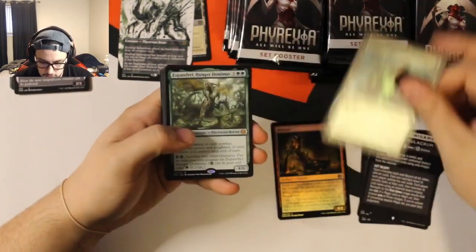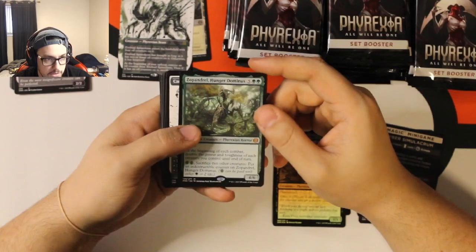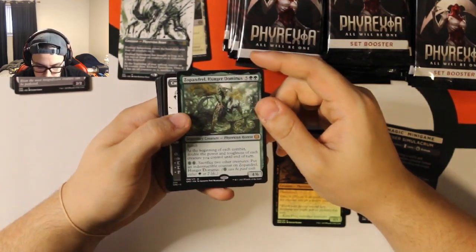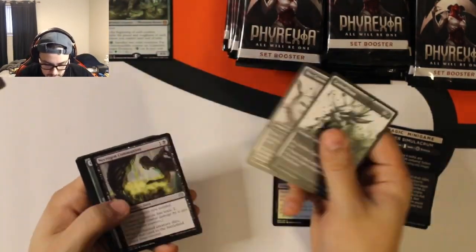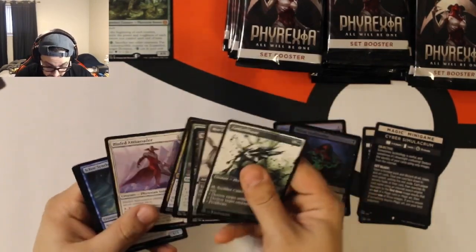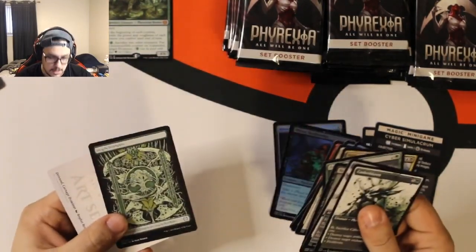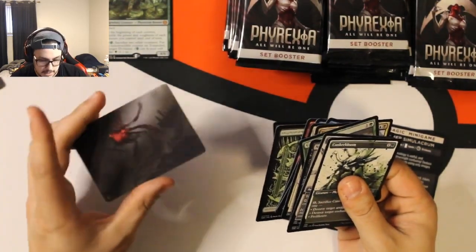We got a Skull Dweller — ooh, nice. We got the Dominus, the Green Dominus, which I think is a pretty good one. At the beginning of combat, it doubles power and toughness, and it's not even just your combat. That's pretty good. Another double art card — that was a lot of uncommons. We got a nice land there and the Black Dominus.